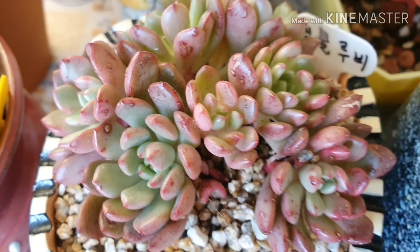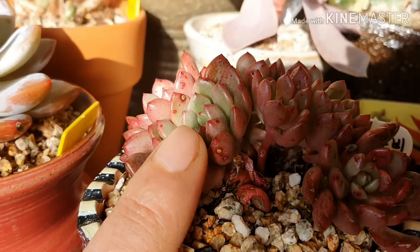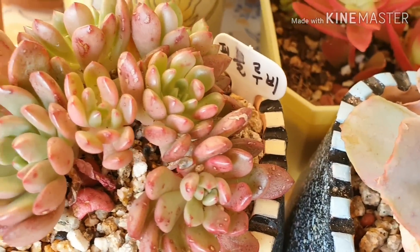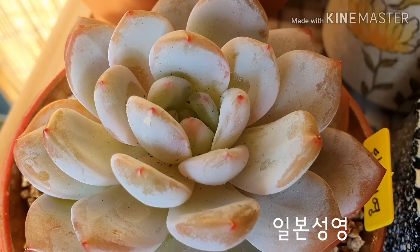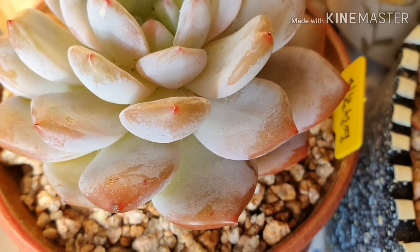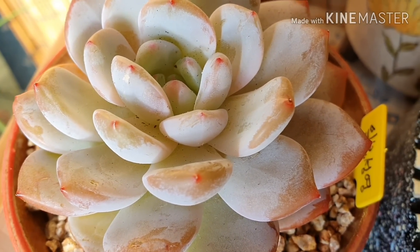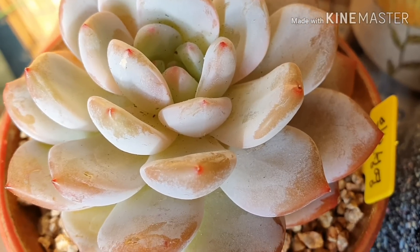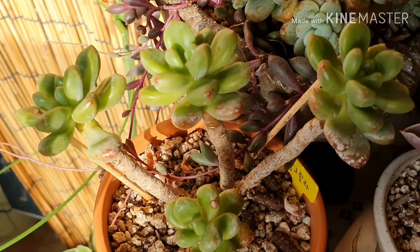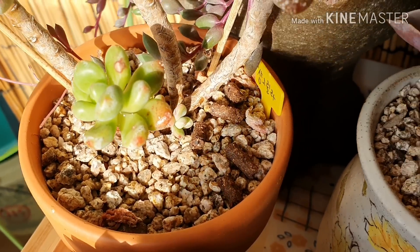그 다음에는 핑클누비가 이렇게 자리를 차지하고 있습니다. 땅바닥에 딱 붙어있었는데 이렇게 키가 훌쩍 자란 게 보이실 겁니다. 의외로 겨울에 다육이들이 잘 자라는 것 같습니다. 그 다음에 일본 성령, 제가 선물 받은 아이죠. 너무 예쁩니다. 분갈이 하면서 손자국이 조금 나서 분이 지어지긴 했는데, 코끝에 왠지곤지 찍은 것처럼 핑크 핏으로 예쁘죠. 그 다음에 샹그릴라라는 아이인데요. 자구가 나오고 있고요.